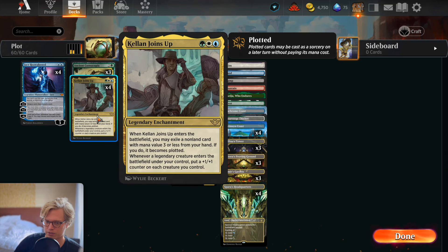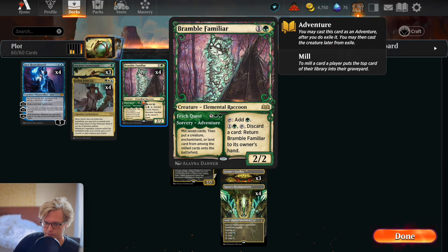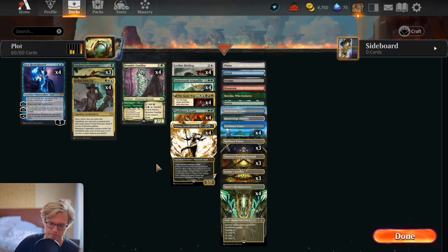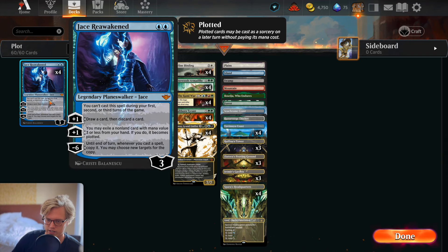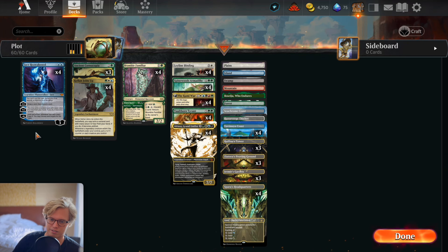Now with this latest set there's another effect called plotting — with Jace and with Kellen Joins Up — these two cards can plot a card that costs three or less. So on turn three if you play Kellen, you plot Bramble Familiar, and turn four you play it for free. You can do the same thing with Jace, a two mana three loyalty planeswalker. His plus one lets you exile a non-land card with mana value three or less from your hand, and it becomes plotted.